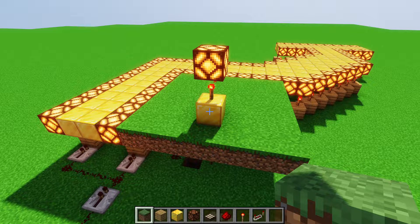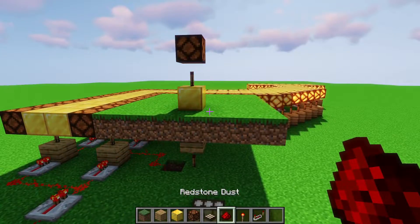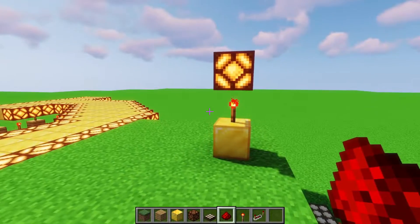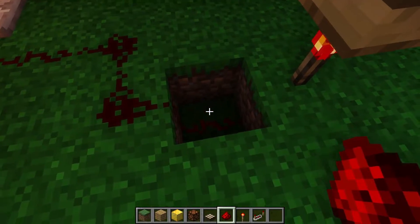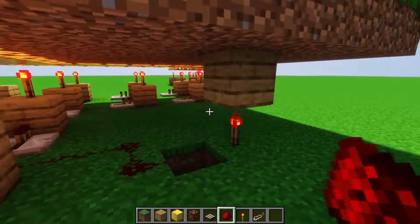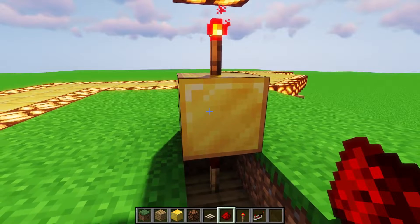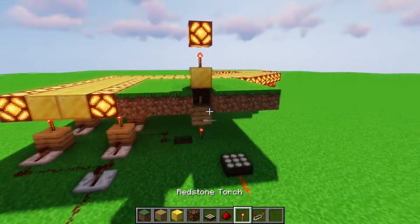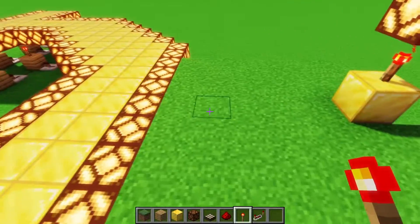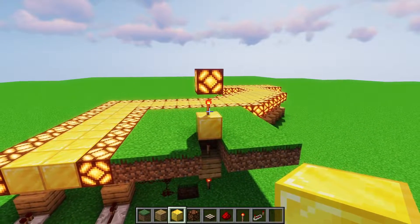Before we end, I wanted to go over what I usually do for little vertical lamp posts. They're nothing flashy, but they're on the same daylight sensor network so they turn off and on with everything else. You have a torch hooked up to the network, go down one block for the redstone, put the torch at repeater level, then a block, another torch, a decorative non-transparent block, another torch, and then the lamp. You can do multiple of these — like three blocks apart — to create a little doorway or entrance.